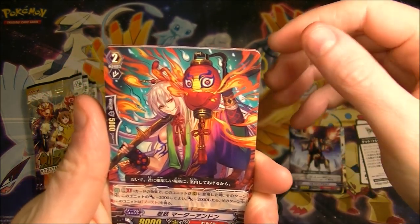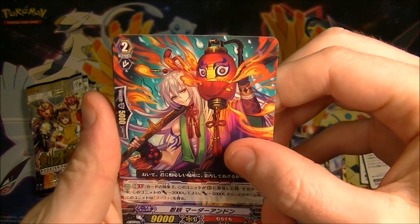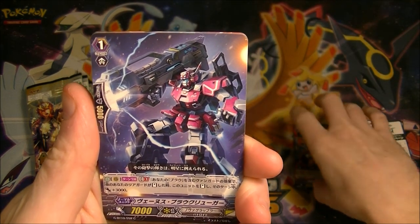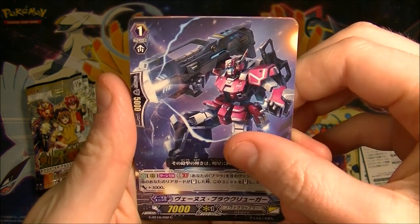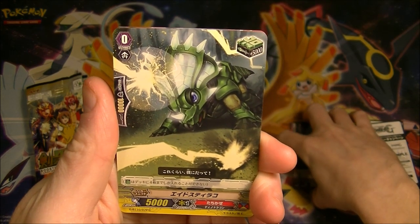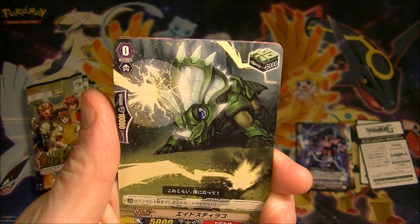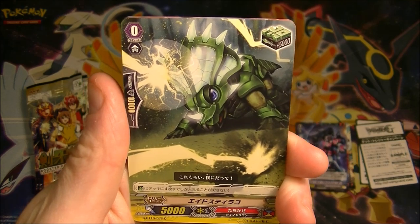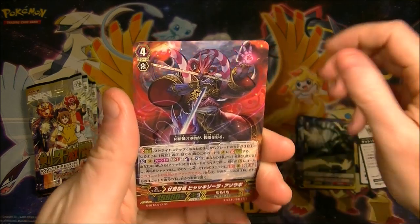We've got just a dude who looks kind of interesting - he's got a weird lantern. Got a robot with a big old cannon on its shoulder - that is a big cannon. We've got what looks like a triceratops, but not a triceratops because it doesn't have three horns, but it has got a giant laser beam shooting out of it, which is kind of cool. And we got a Double Rare!